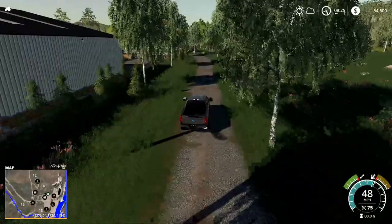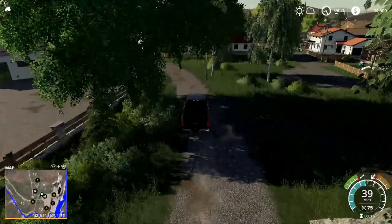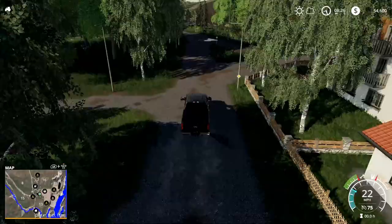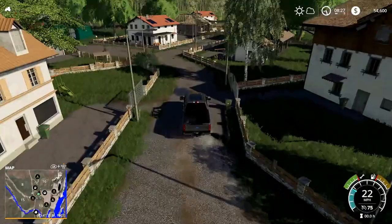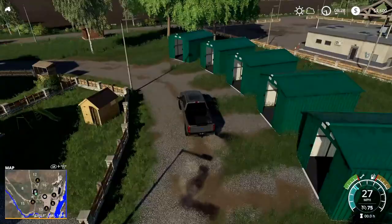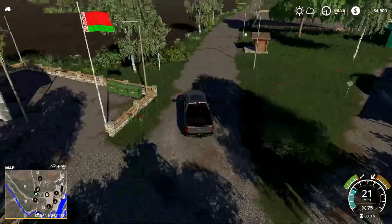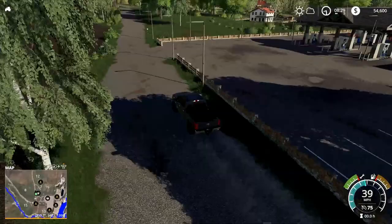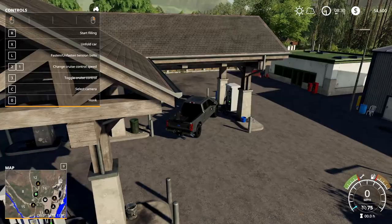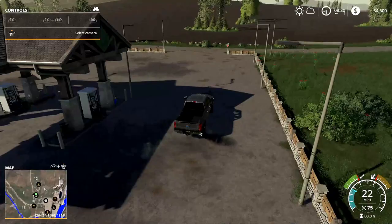We'll just drive around a little bit like we normally do and check it out. War Bosby does have a Discord channel now and I'll have a link in the description below. There's a little town over here — you can see lots of houses, there's one under construction, several little storage units, and what looks like a gas station over here. Let's go check that out. There's a bus stop, and there's the gas station. Start filling — that works.